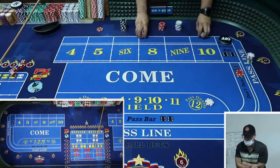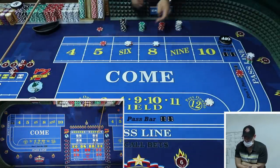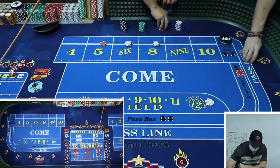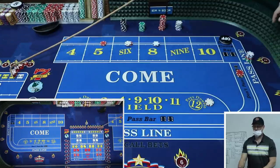All right, let's get $34 action on five, six, and eight please. So here's what I've got: $40 on the don'ts. I'm hedging this $40 action but I really need to get a number.